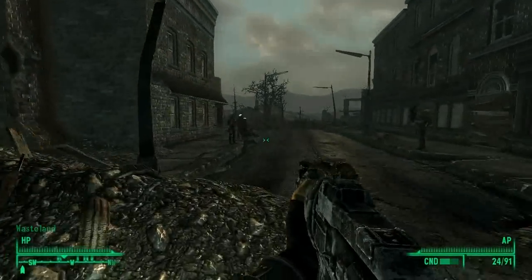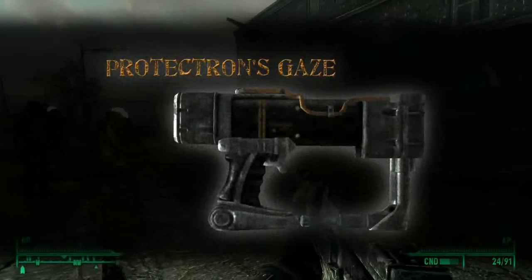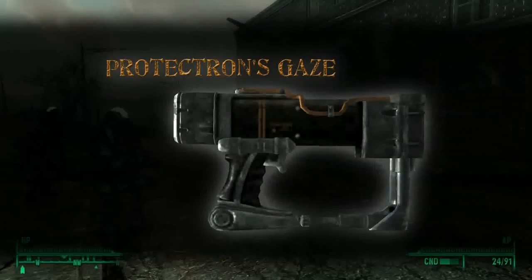Moving on, we come to the special version of the laser pistol called Protectron's Gaze. This handgun is essentially a tiny laser shotgun, as it fires a cluster of beams with every pull of the trigger.